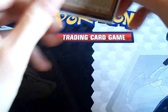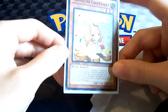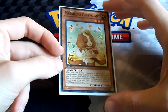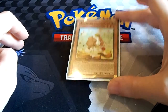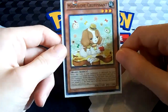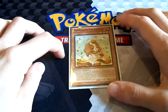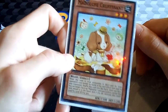The very last Madolche monster in the deck is 1 Madolche Cruffssant. You never want to draw this card — it's a good card to play, but you just want to search for it with your other cards. It's good because it can activate some of your other cards. Its effect lets you return a Madolche card from your side of the field to your hand to give it a 300 attack boost and a level boost by 1. It's just a card you don't necessarily need, but I still think it's important — you just never want to draw it, which is why you only play 1.